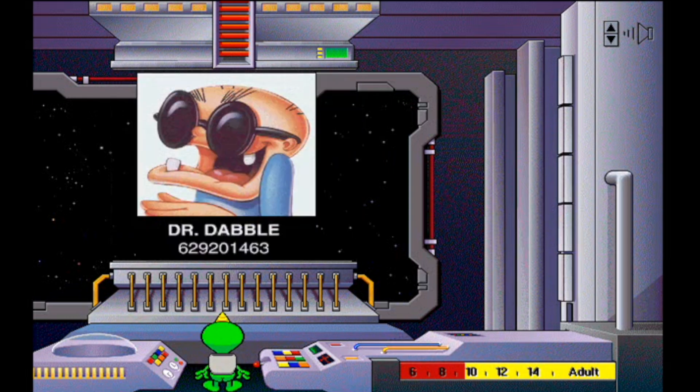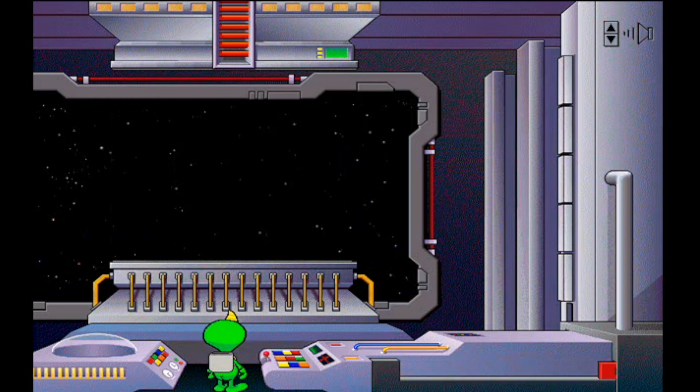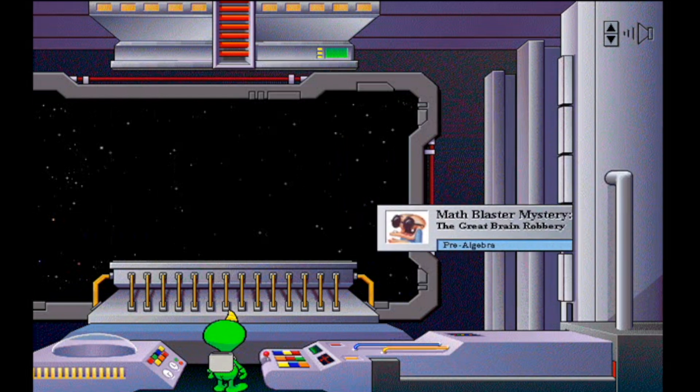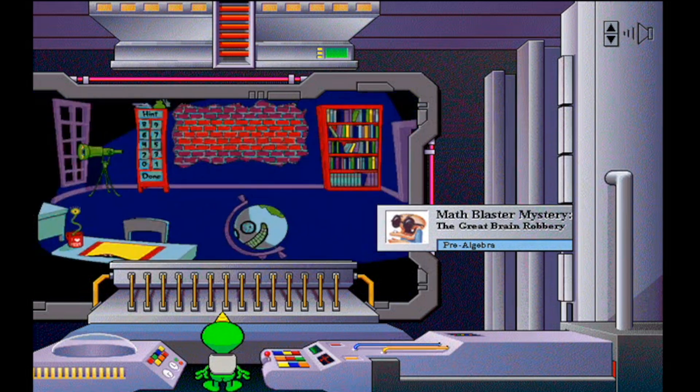Dr. Dabble: Wanted for grand larceny and non-payment of electric bill. Yikes! Well, someone's behind the brick wall. Crack the code by creating the right equation and the walls will come tumbling down.